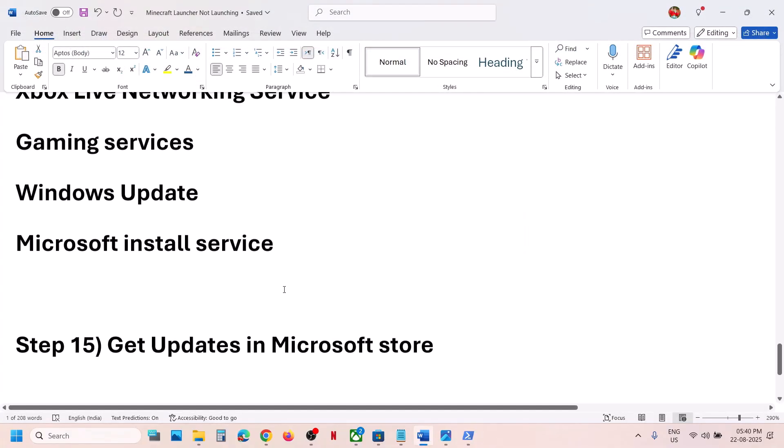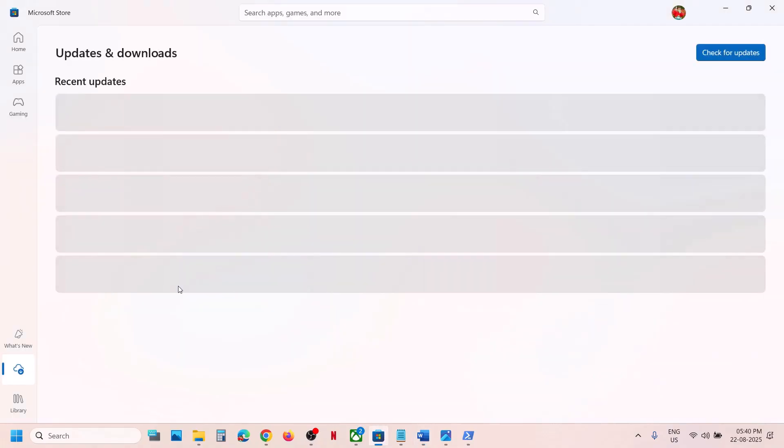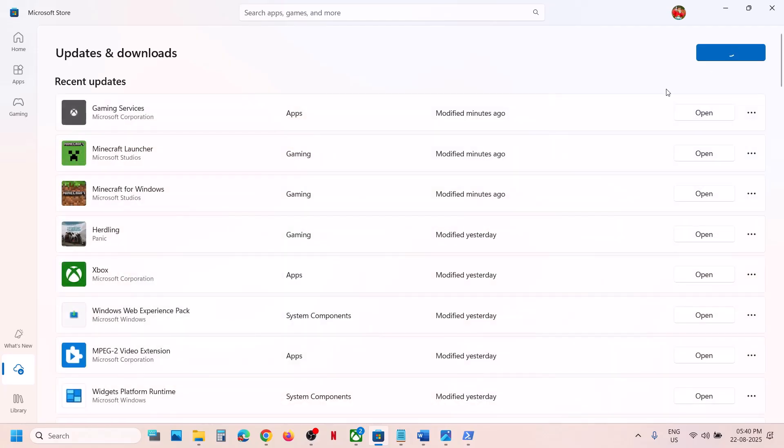If still not working, the next step is to get updates in the Microsoft Store. Go to the Store, click on Downloads at the bottom left, click 'Check for updates', and if you see an 'Update All' option, click it. Once everything is updated, try launching the Minecraft launcher again.